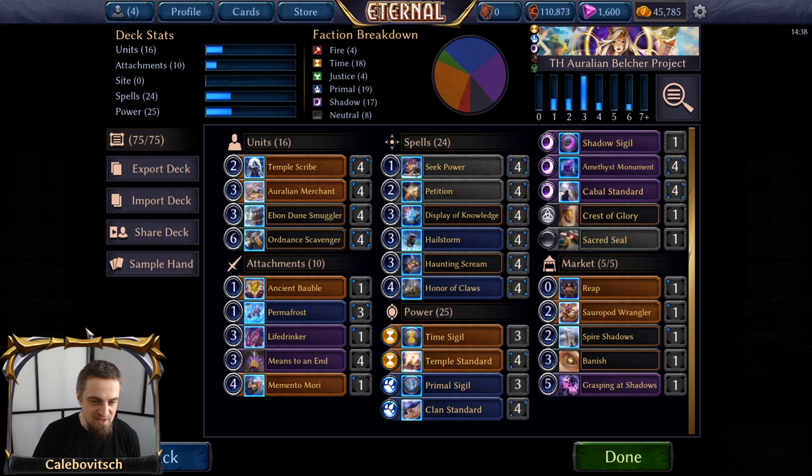In this version, it is a bit more difficult to grab Ordnance Scavenger because you have four copies main deck but no ways of searching for it. That is the biggest downside of this version, but I believe this version is more robust and has more going for it. For me, it is my preferred version of a Belcher Project deck.